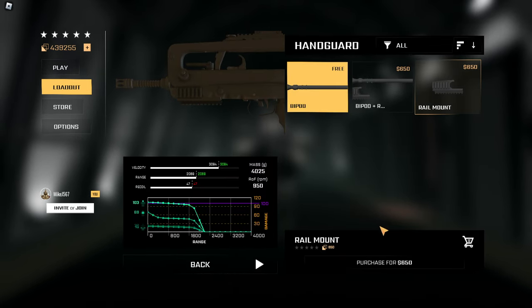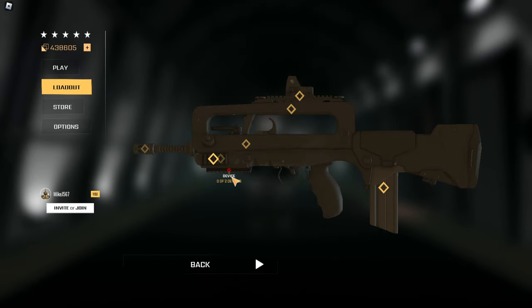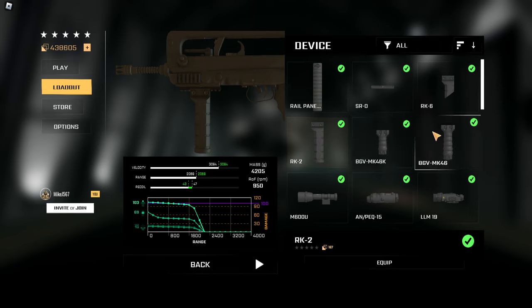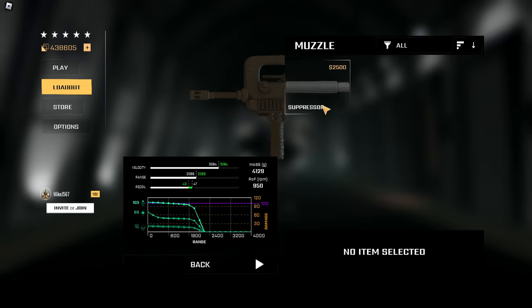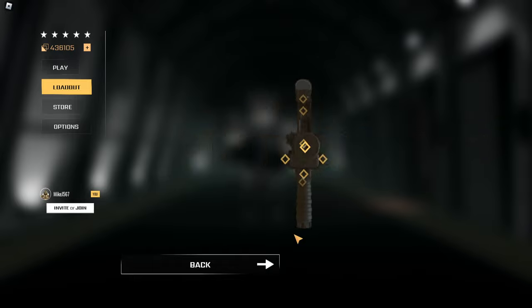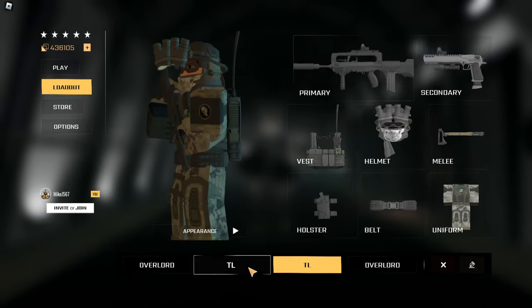For the handguard, go rail mount and equip that. Once your mount is on, add either the RK2 or the MK46 grip — either one is really good. After adding the grip, go ahead and add a suppressor, purchase and equip that. That's it — that's your FAMAS setup. There isn't much to it, so let's try this out in PvP and I'll give you a full review.